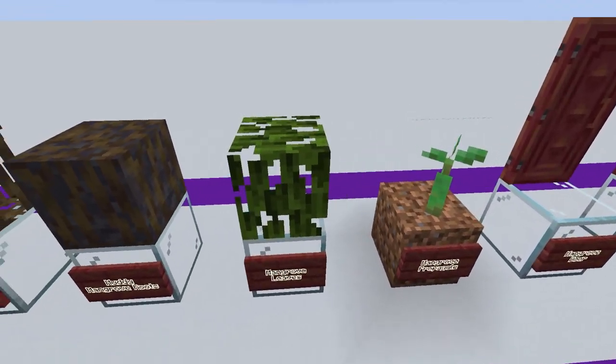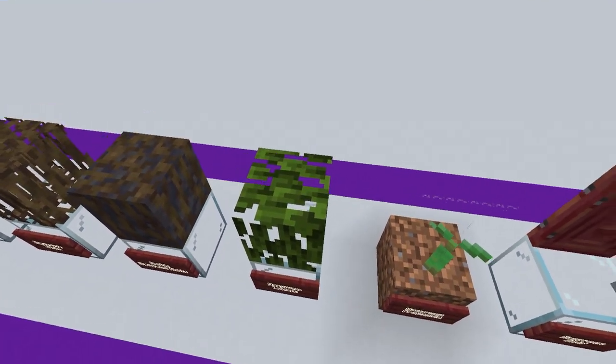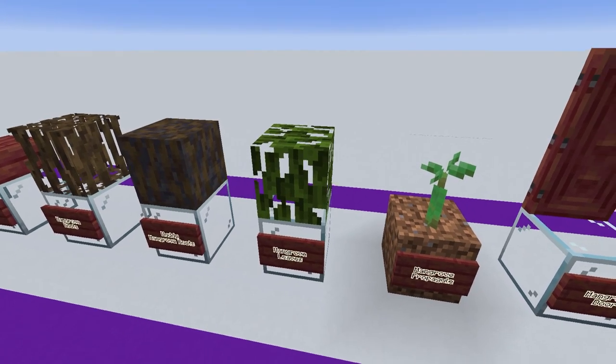Speaking of leaves, we have a brand new leaf type with the mangrove leaves. These also look fantastic — they're a little bit darker than some of the leaves in patches and they've just got a very distinctive texture going on, so I'm really liking those.